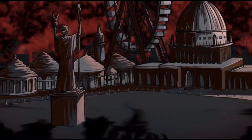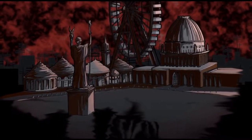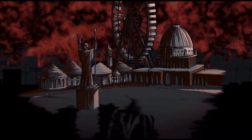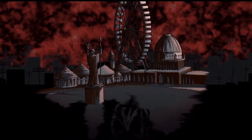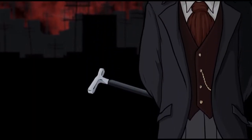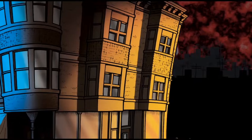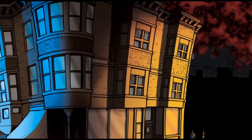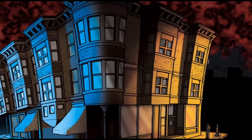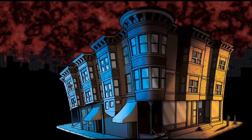In 1893, Chicago was celebrating the World's Columbian Exposition, also known as the World's Fair. The expo was a site to be seen and even exhibited the world's very first Ferris wheel. An attractive, charming, and charismatic pharmacist by the name of Herman Webster Mudgett, better known as H.H. Holmes, built a World's Fair Hotel paid for by his insurance swindling efforts — a fancy facade meant to hide something much more sinister.